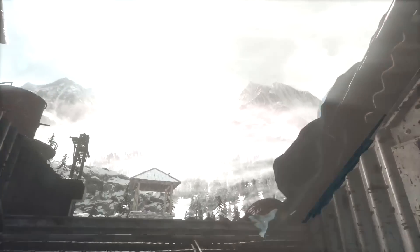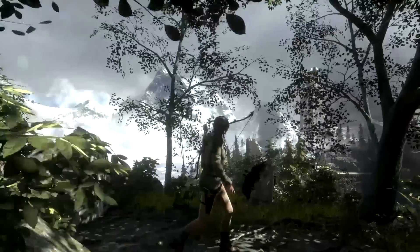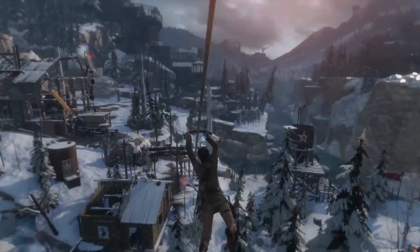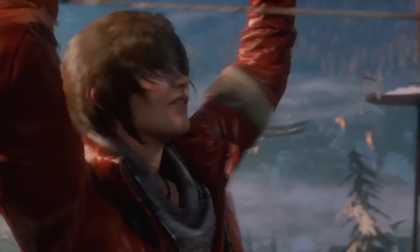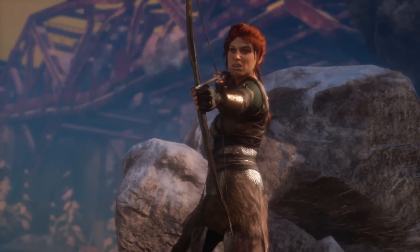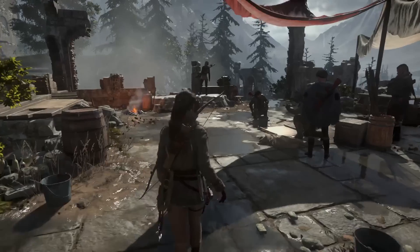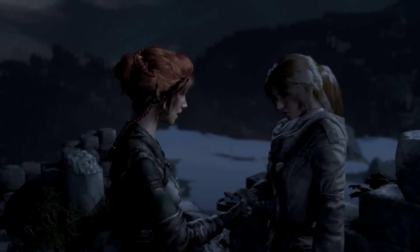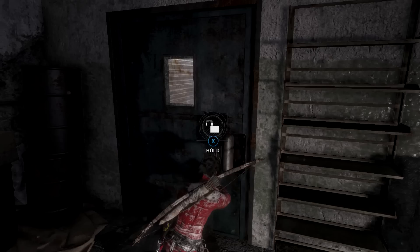The hub spaces in Rise of the Tomb Raider are two to three times larger than the biggest hubs in the previous game. In these vast spaces, Lara can discover challenge tombs and accept missions from local inhabitants known as Remnants. Helping allies not only rewards Lara with valuable experience points, but can also earn her access to new areas, items, and abilities.